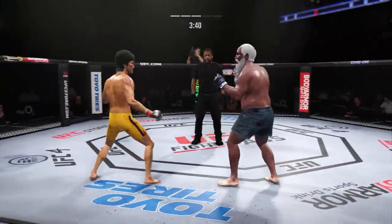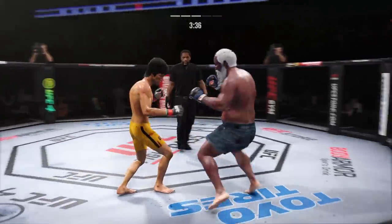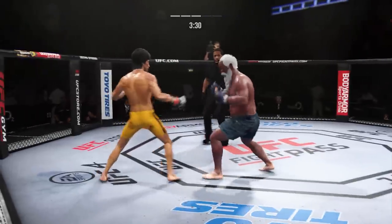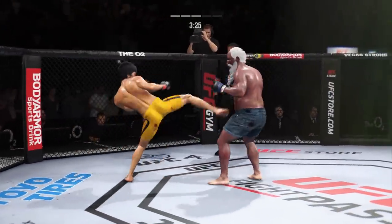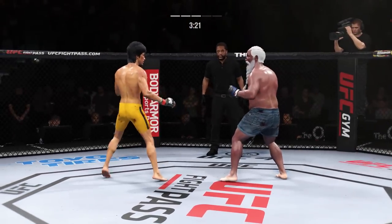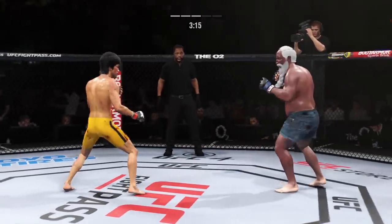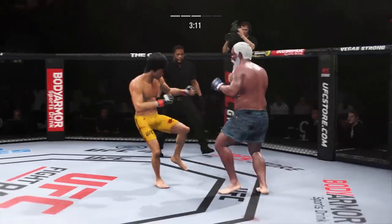Nice leg kick lands. Big punch lands through the middle. Nice body kick right under the elbow. That's a game of inches right there — wow, it was a good night if that landed. Hurt the body, hurt the body — right under the elbow. You can't take many of those. Very nice leg kick there by Lee.